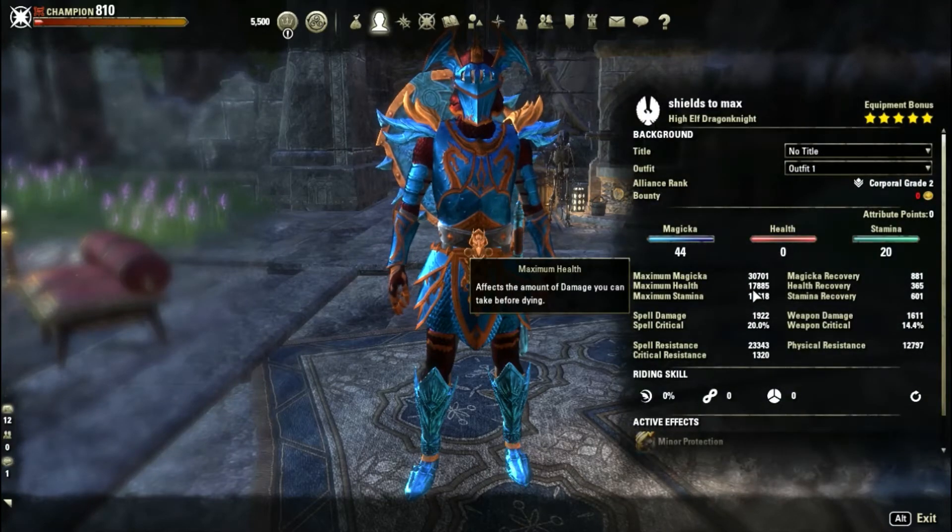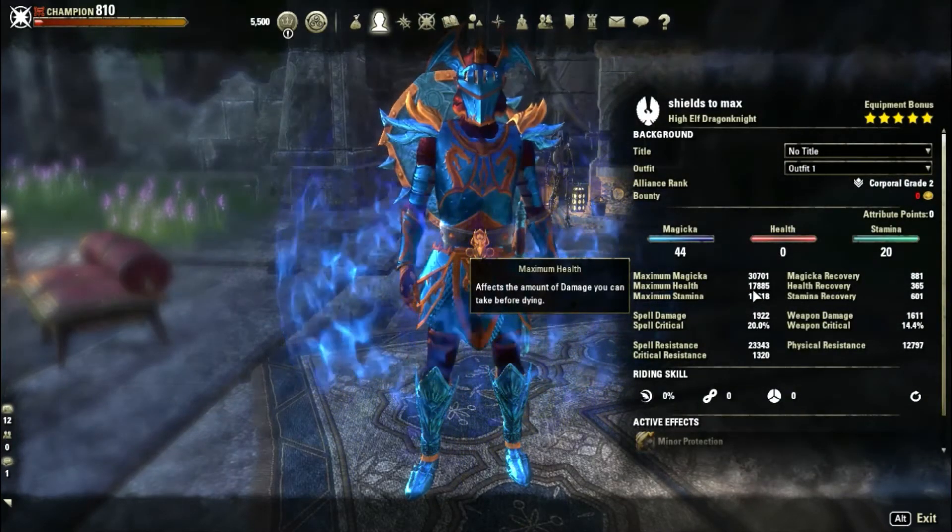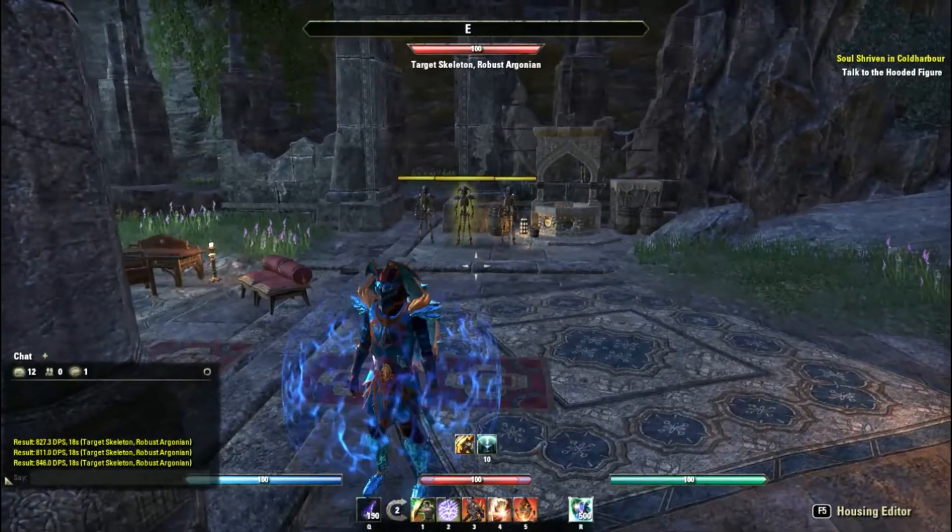That should add up to 16 damage shields in total, which is ridiculous. I can cover my health bar about three times over with the amount of damage shields I'm using. Let's take a look.